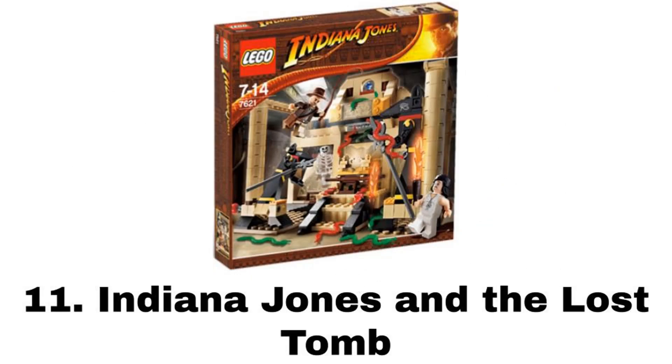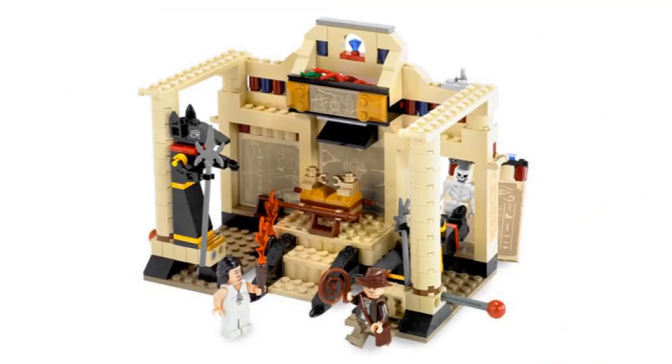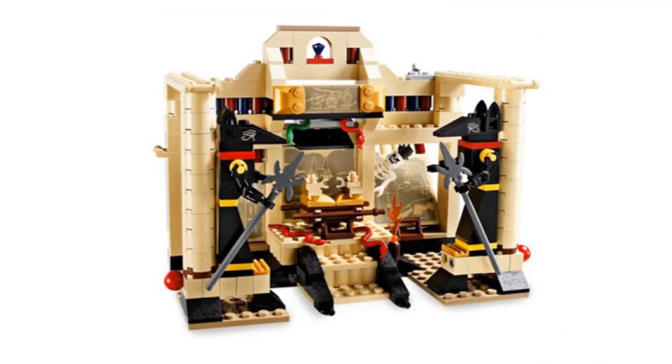Number 11 is Indiana Jones and the Lost Tomb. It comes with three minifigures: Indy, Marion, and a skeleton. This is a pretty good location set, which is a type of set I always love to see. It has two statues which can both fall to break out the walls, one of which has the skeleton hidden behind it. Then there's the arc in the middle and a feature above it to drop a bunch of snakes. There's also the Star Wars reference that was actually in the movie.